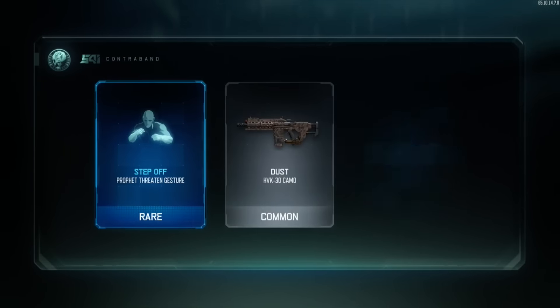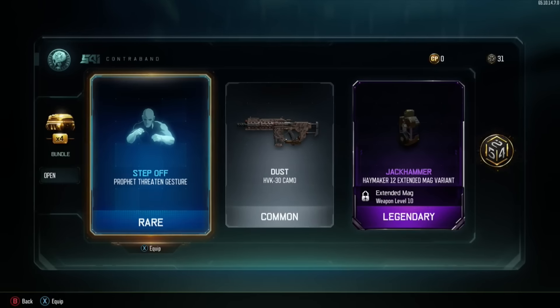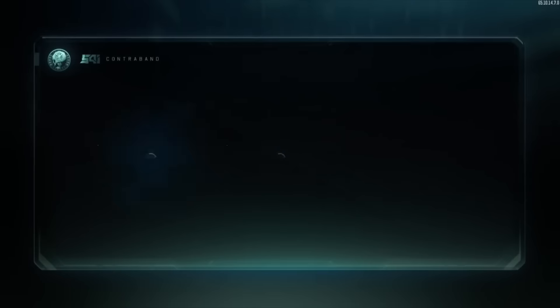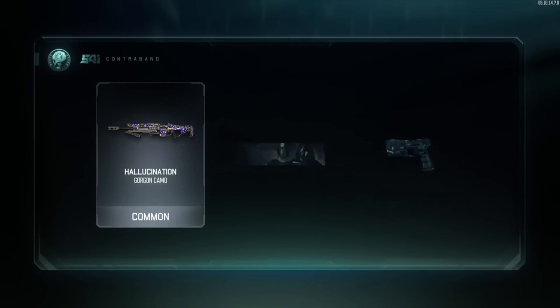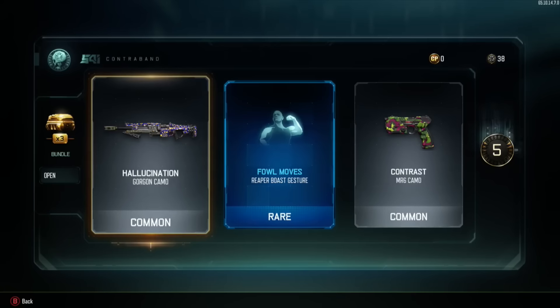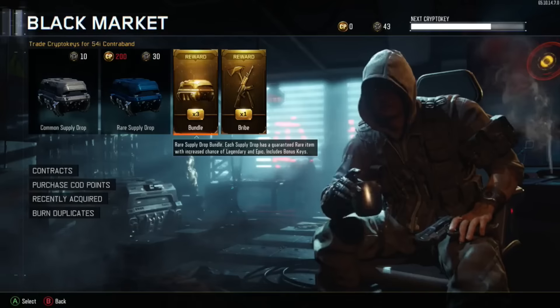This glitch will pretty much get you unlimited bribe supply drops on PlayStation 4. Now this doesn't work for the Xbox One. However, I do know a solution for the Xbox One that may work, and I'll be going through that at the end of the video.